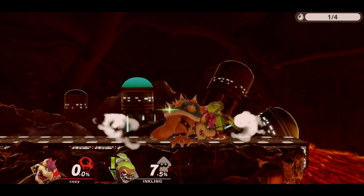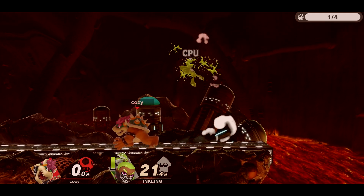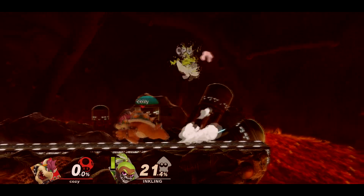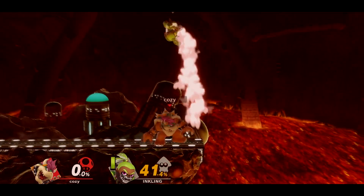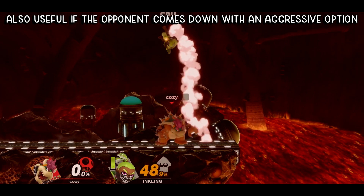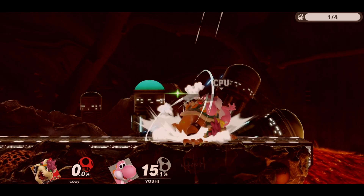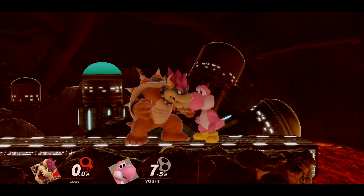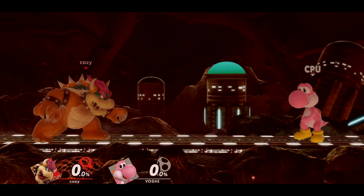Since they can also jump out of this, you can go for an up tilt to catch their jumps, which will probably make them air dodge as a last resort — so look out for this and punish accordingly. The best way to get sour spot only is by not delaying the fast fall and doing it pretty much right after the neutral air, so that the last hit doesn't have a chance to come out. To get the last hit or sweet spot, slightly delay the fast fall so that all the hits have a chance to come out.